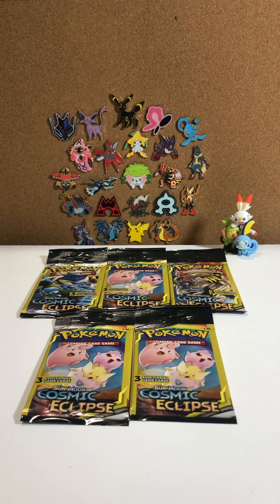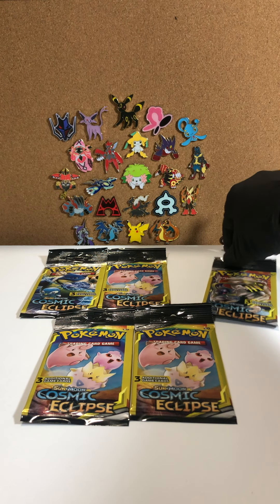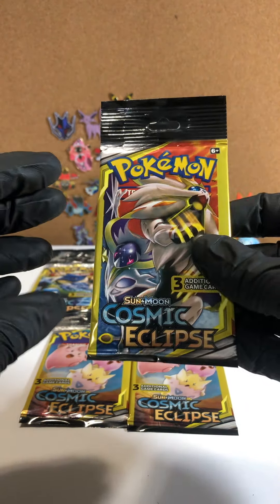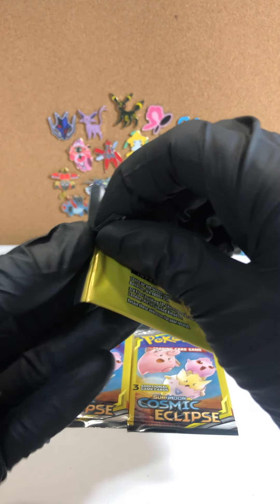Hey guys, welcome back to another episode of Catch of the Day, where we open up five Pokemon card packs from the dollar store and see what we get. Shelby is here guest starring again — she's been with us for a while now. Gotta catch 'em all! Here we go — which one is this? Galleo and Unova three-card pack.